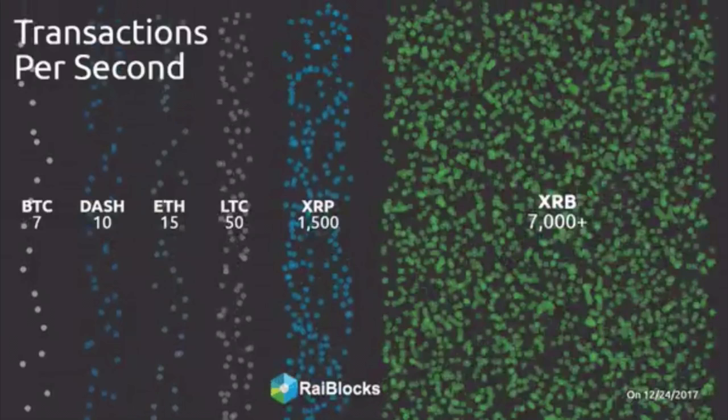Ryblox's mission is to tackle the scalability problem. They want to accommodate over 7,000 transactions per second, as we can see here. Bitcoin does about 7, Dash does about 10, Ripple over 1,500 transactions per second. But then Ryblox are scaling higher than that — they want to do over 7,000 transactions per second.